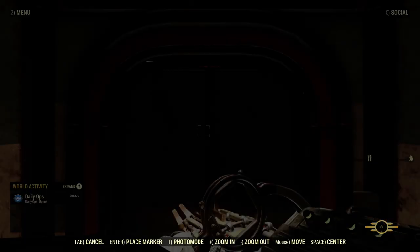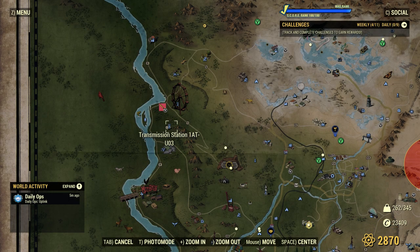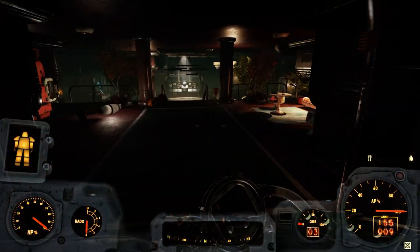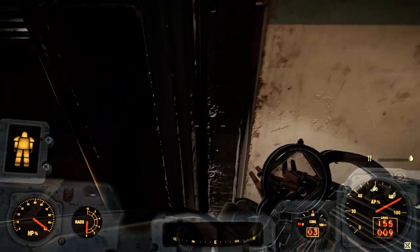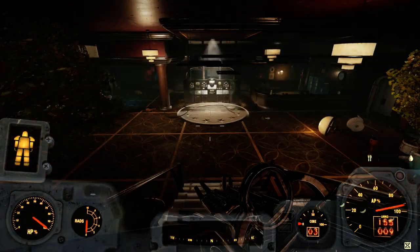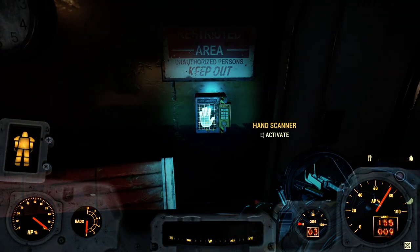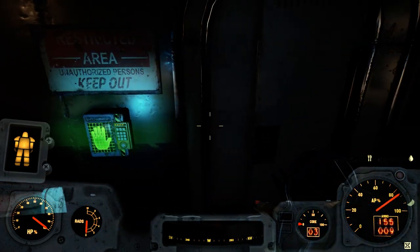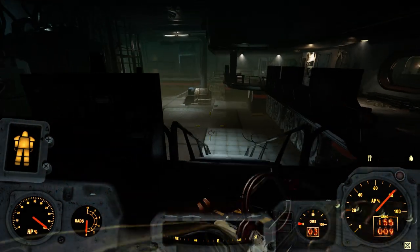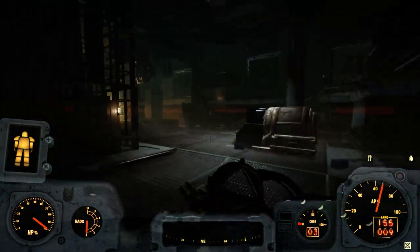First thing first, you have to go here — the transmission station, 1A T U O 3. Then you have to go down here and open the door by pressing this key, and not this key. Then you have to walk over here and press the scanner to open this door, and then you just move on.